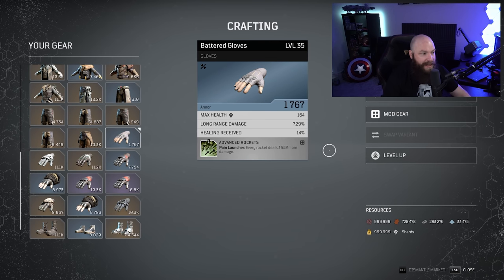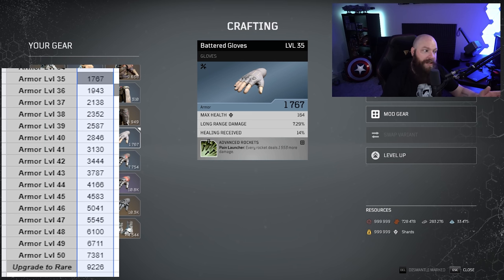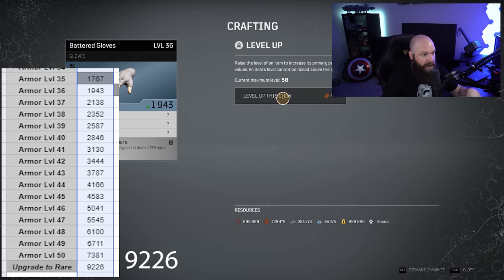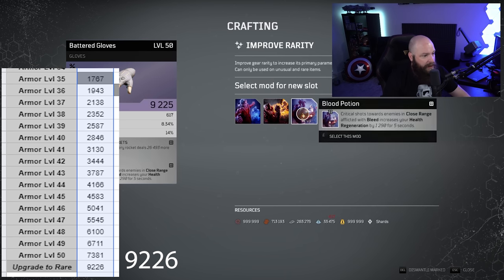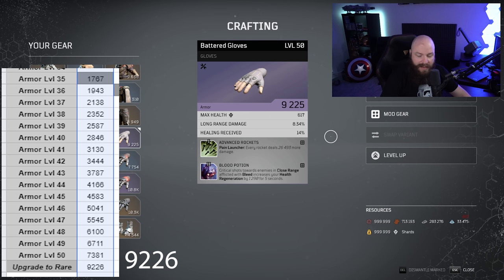The glove is at level 35. Using the chart, I go to level 35, punch in the armor value of 1767, and it tells me when fully leveled and upgraded to rare it will have a total armor value of 9226. I level it all the way up — then increase the rarity — and it says 9225. The chart says 9226. That is essentially spot on.